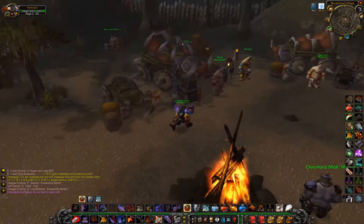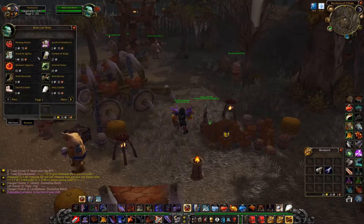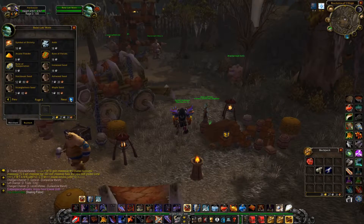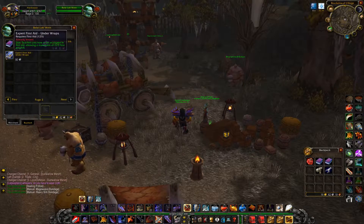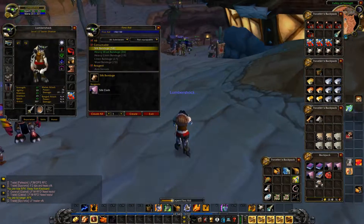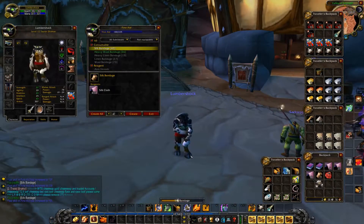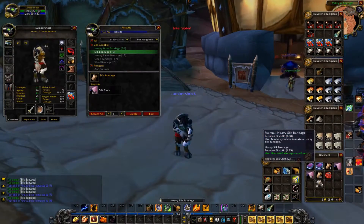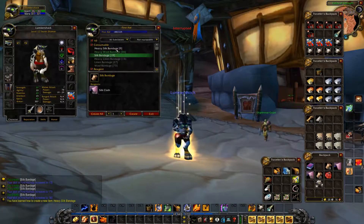I flew my main out to Dustwallow to pick up the three first aid books I'll need: the Heavy Silk Bandage book, Under Wraps which allows me to go to level 225 first aid, and the Mageweave Bandage book. Then I finish off my first aid.